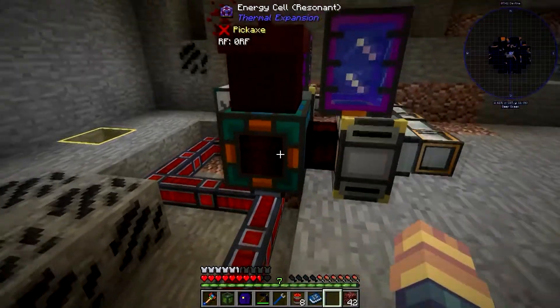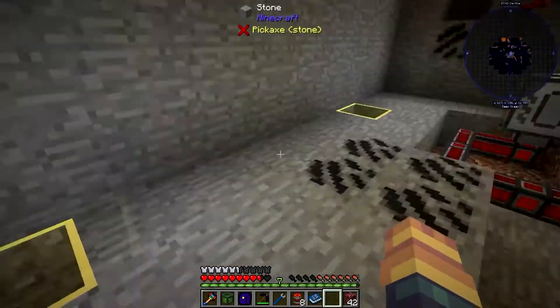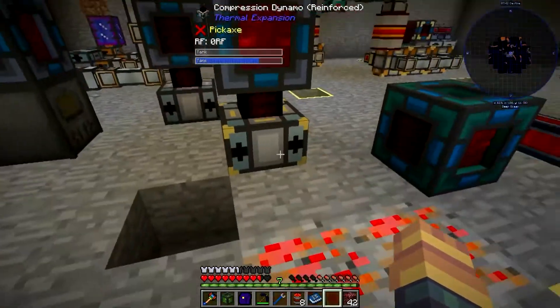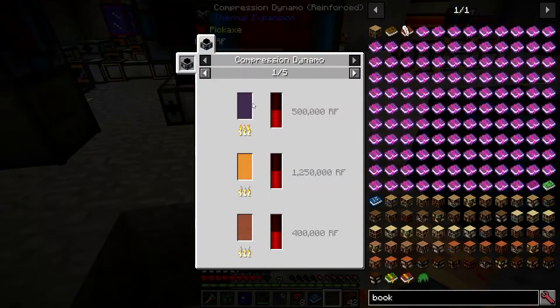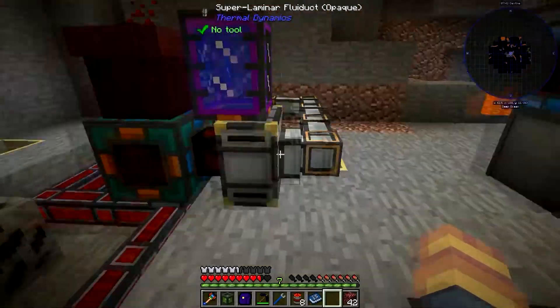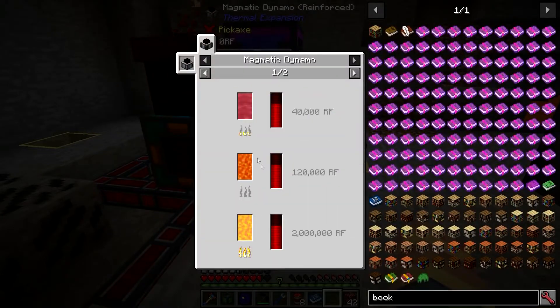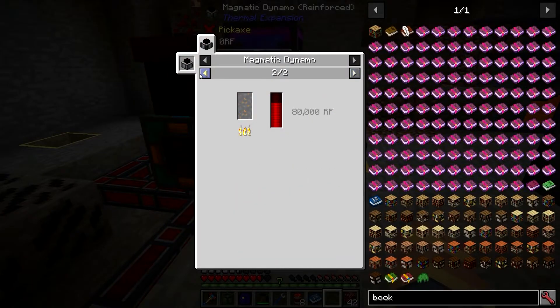Now we've got this up and running. In any dynamo here, if we click on recipes it shows you everything you can run it off of. You can run this off of more than just lava.